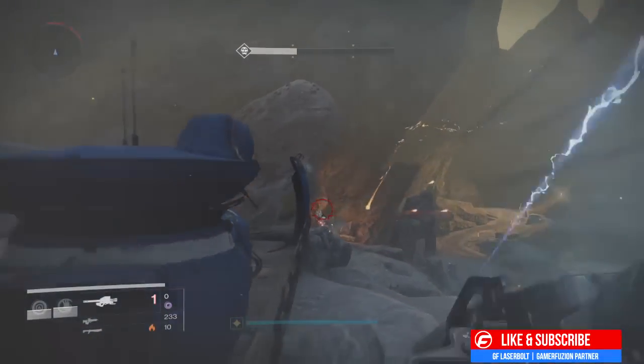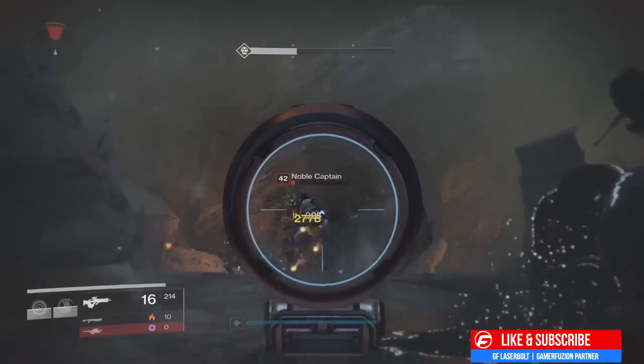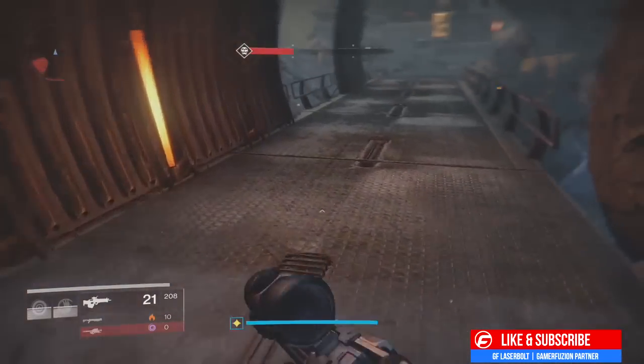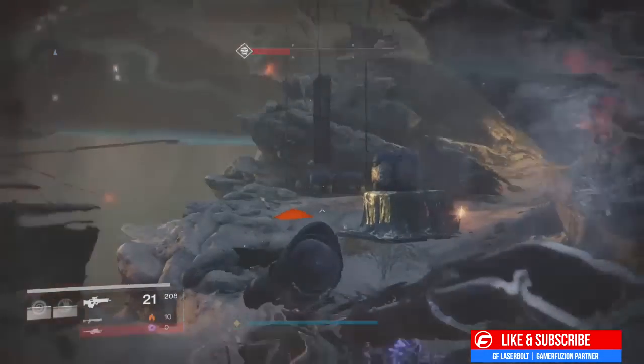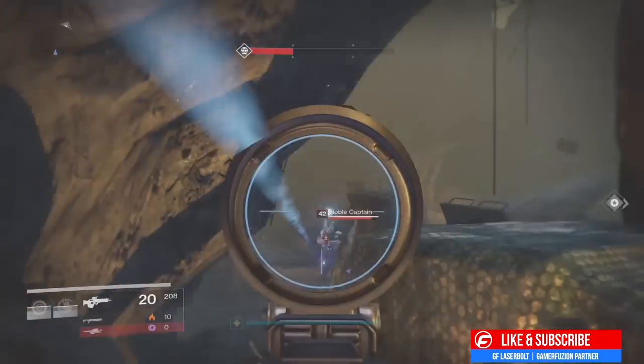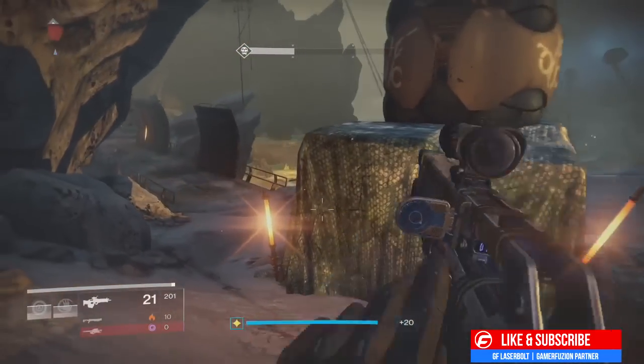You don't have to worry about that. Then all you have to worry about is two Captains coming up. Kill the two Captains and the two Dregs — there's a total of four enemies. Once you kill them, if you feel you're getting injured just pull back and get that done. Those are the only enemies you kind of have to deal with.